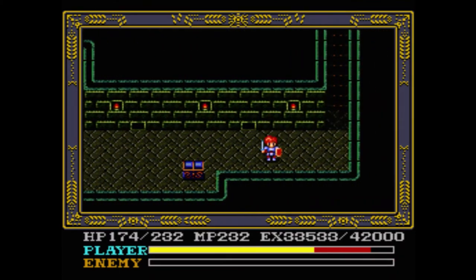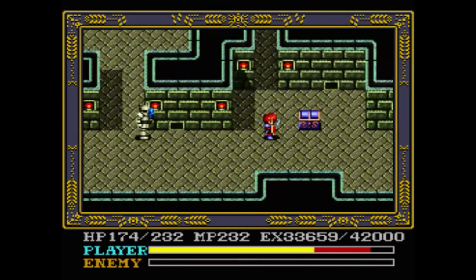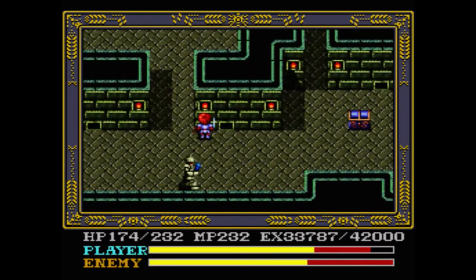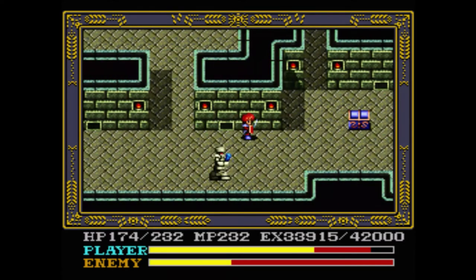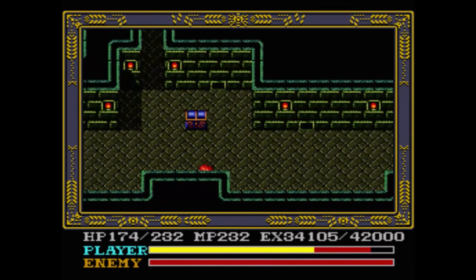That mummy enemy over there is very obnoxious, so you kind of just want to kill him or just ignore him. It's really the treasure chests you want to focus on here, killing them as fast as possible in this rectangular shape. So what I'm going to do is grind up some levels here, and then I will meet you in a second.